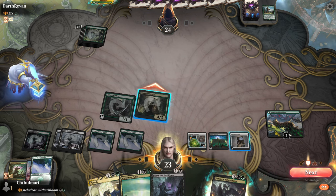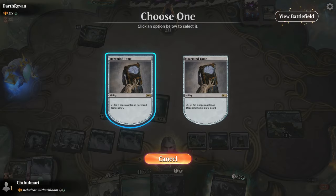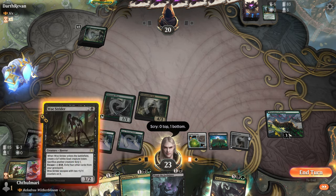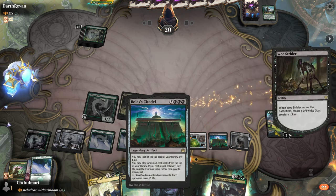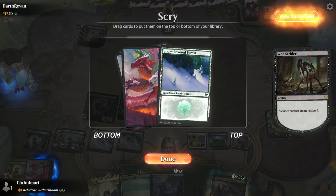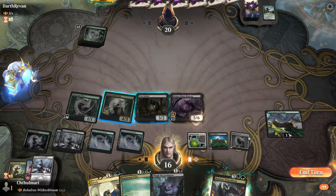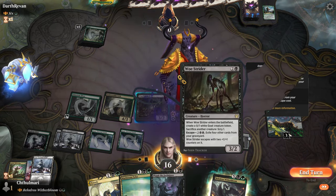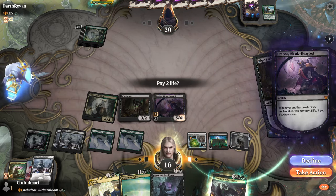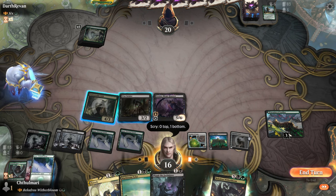It's actually kind of good that we got the Maze Minetone because we can scry that to the bottom, put Woe Strider out, and we're done. Actually, we can sacrifice the goat to put the land at the bottom and put Arabos out. I will not put that at the bottom.